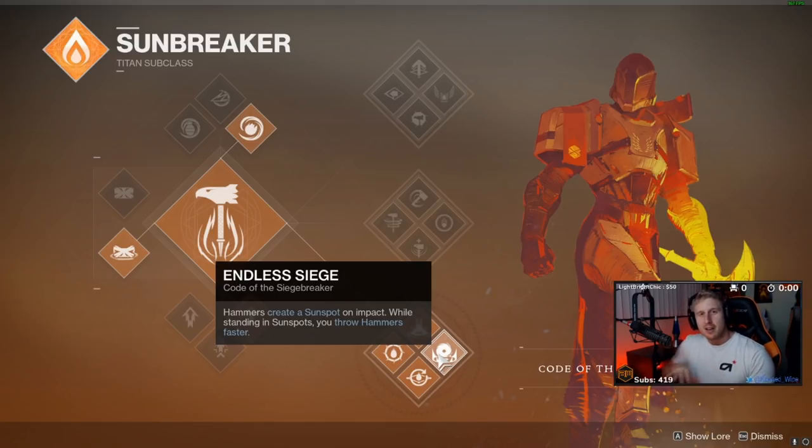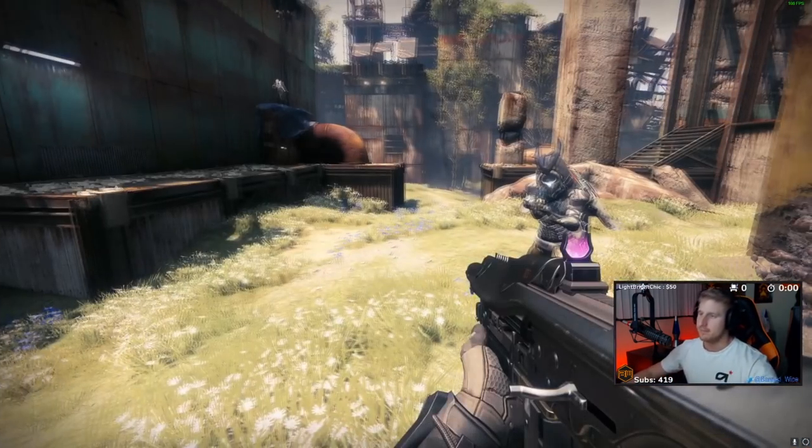The sunspot plants on the ground and increases your ability regen through the roof. You get insane amounts of grenade and melee energy back. On top of that, you get a damage buff of I believe 20%, and as you see here, a 20% damage buff does a lot.